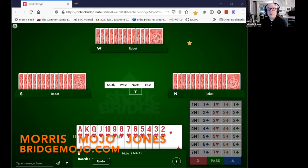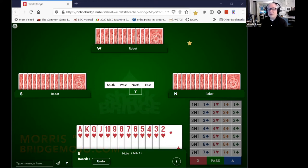Hi, I'm Mojo, and this is our Saturday morning mini lesson. We're going to talk more about third-hand play, and I'm going to talk specifically this week about trapping high cards.